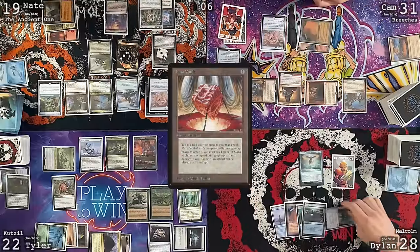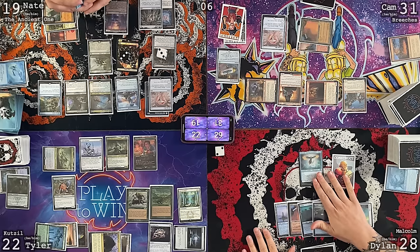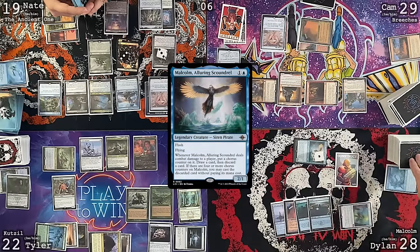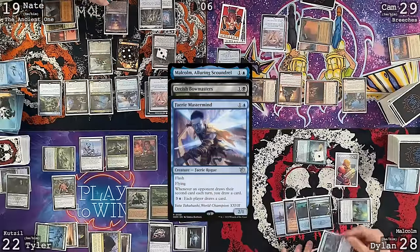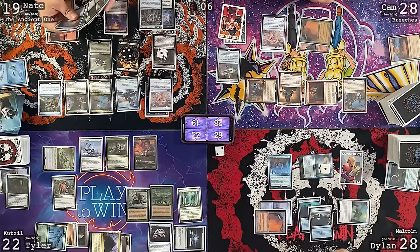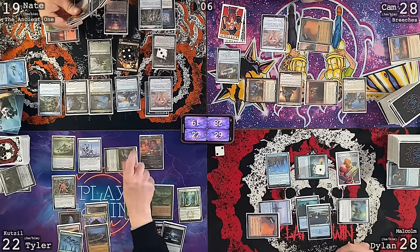Cam uses two treasures to cast Zoioa's Justice, paying for Spree Sentinel — Bergy trigger — then Fierce Guardianship something, then Spree Sentinel draws a card. Bowmaster trigger kills Ragavan. Cam casts Collector Ouphe he just drew and passes. Tyler untaps, draws, plays a land, Spree Sentinel trigger fires. Bowmaster shoots the oil guy. Cam attacks Tyler with Breeches and Dylan with Professional Facebreaker.